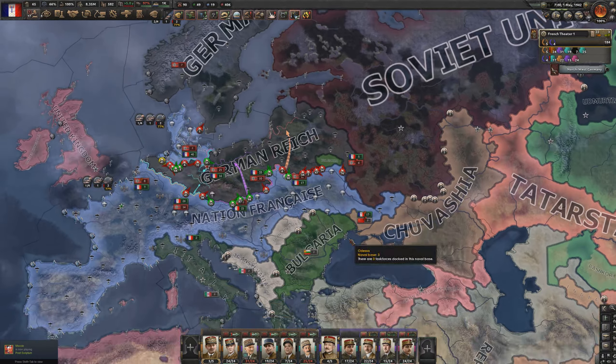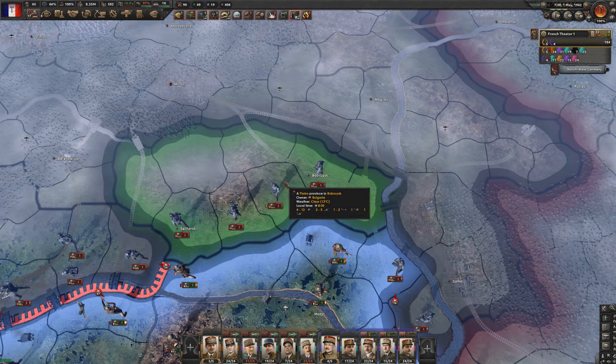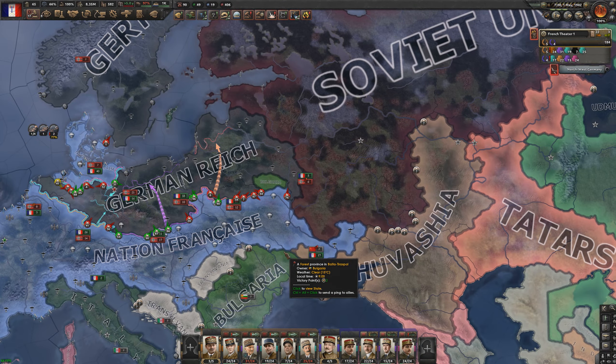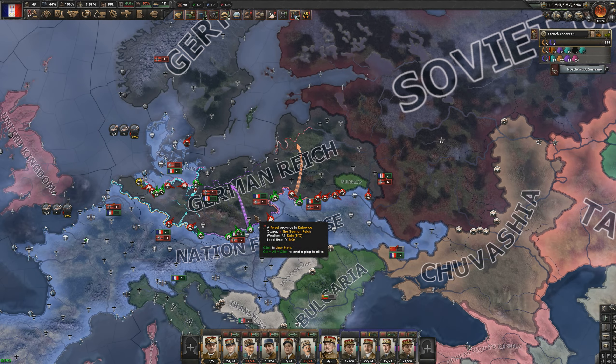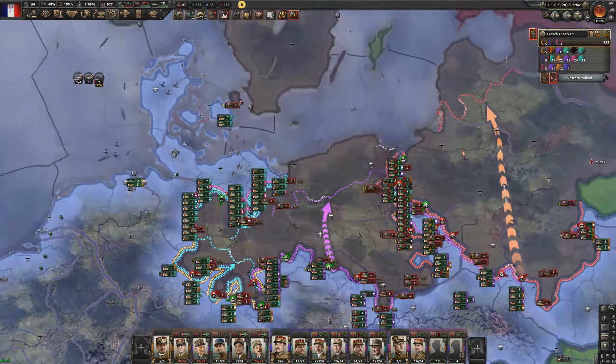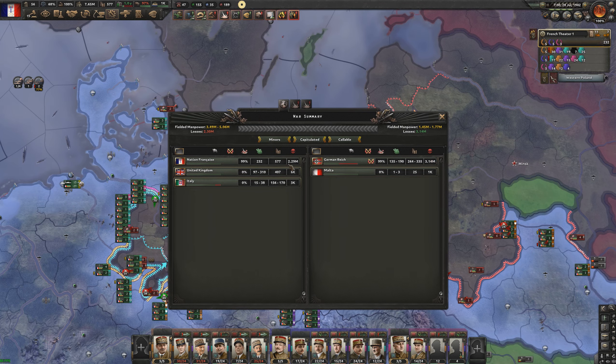We've finally beaten Ukraine in a war that took way too long, and Bulgaria took some land in the peace treaty which might help against Germany. We now have the railroads and airports needed to push and we're at the gates of Berlin. Berlin has fallen — the war is finally coming to an end after being awfully brutal, with Germany sustaining over 4.5 million casualties to our 3.6 million. We're on track to beating the Germans before 1942.